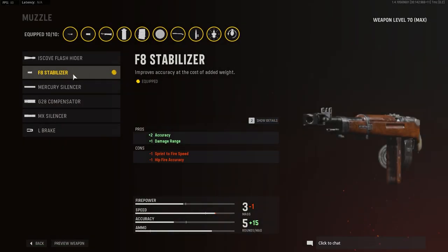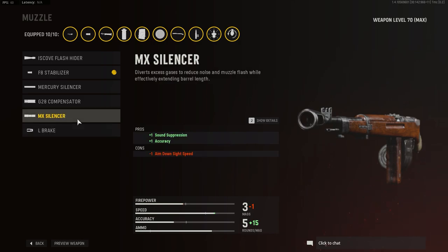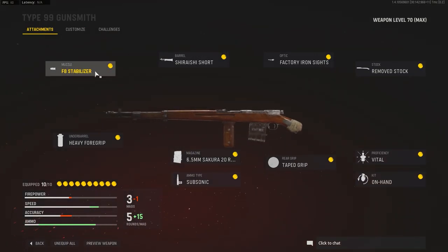For the muzzle, I've gone back and forth between the F8 stabilizer and the L-brake. The F8 stabilizer has damage range and accuracy, which I like — especially with this sniper, since it's a lighter sniper compared to its counterparts like the Kar 98K and doesn't hit as hard. Having some points into damage range plus accuracy is really nice. Otherwise, you can run the L-brake for accuracy with no cons. For a stealthier build, you can use the MX silencer, but you do sacrifice ADS.